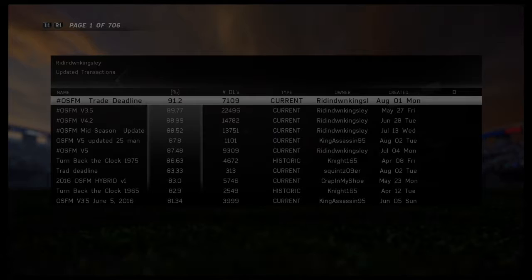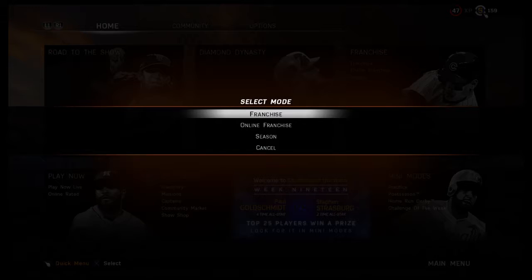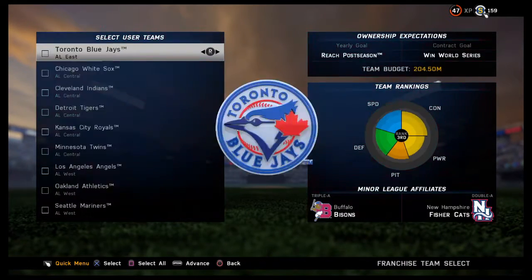Click on it, click Download. You could just leave it, do whatever — new save — and then you can go to your franchise. I'm just going to show you for the sake of the video. I'm going to click on the Trade Deadline roster.